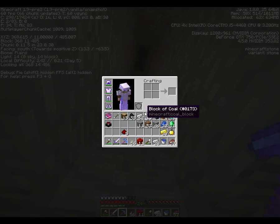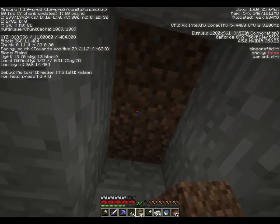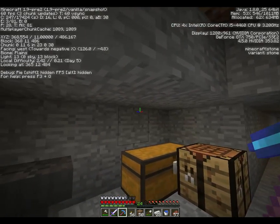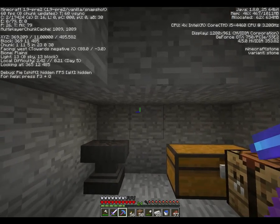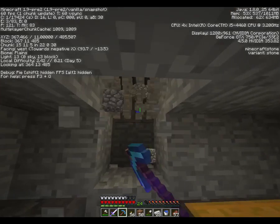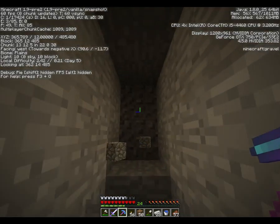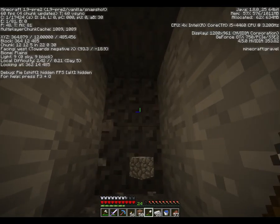We've got blocks of coal on us. We'll make ourselves another chest — well, no, we won't do that because we're going to go up. What we're going to do, instead of going straight up, is make ourselves a staircase.